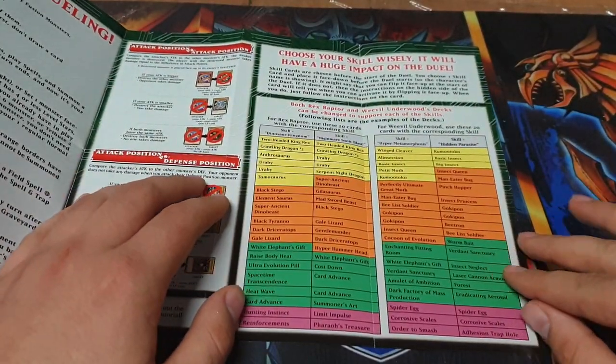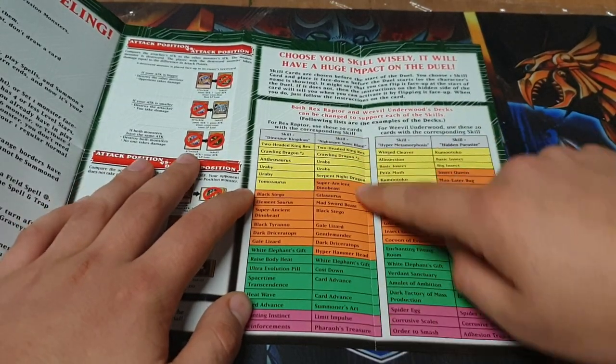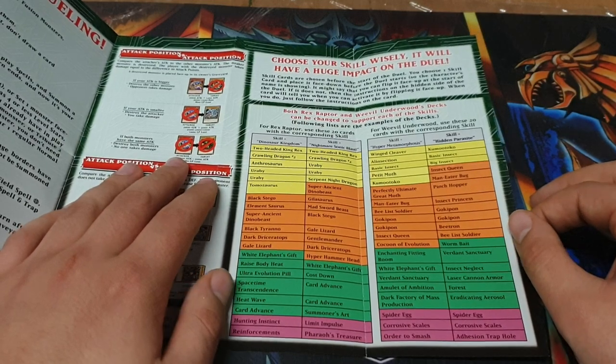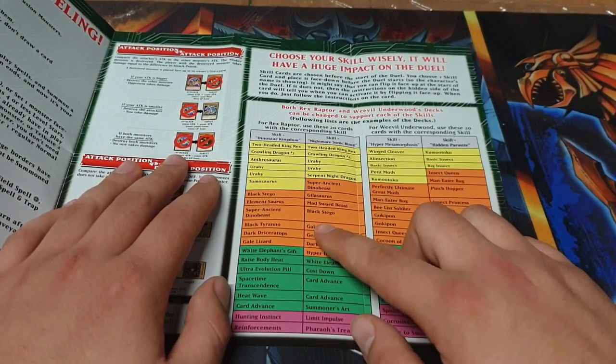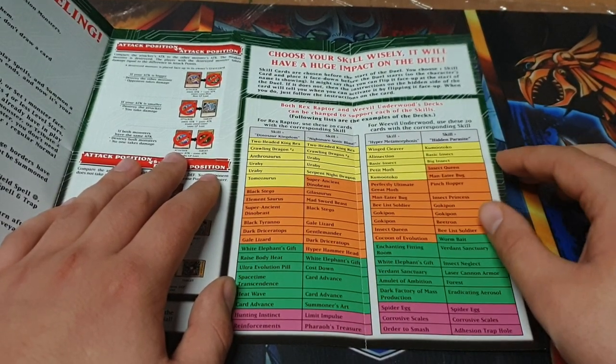So how many skills are in each of the decks? 2. So there are 2 skills and 30 cards — they've basically given new players lists of what to play with for 2 different decks. If you were new and you wanted to play Nightmare Sonic Blast, there's a recommended list, which is pretty cool.